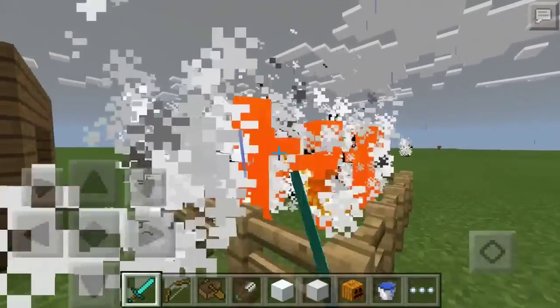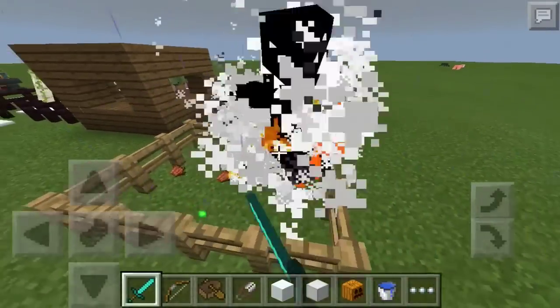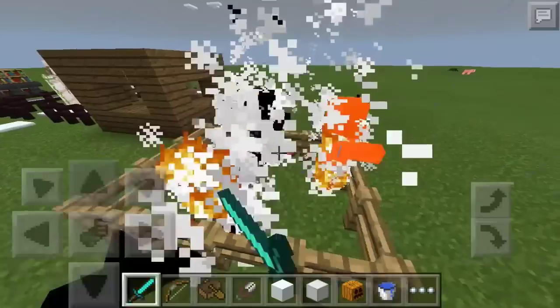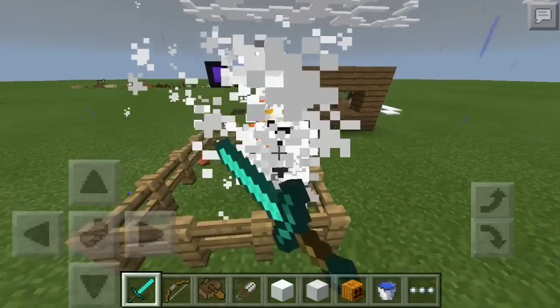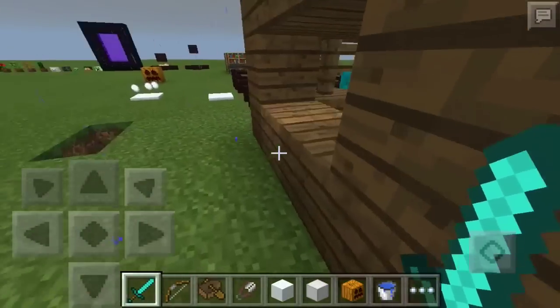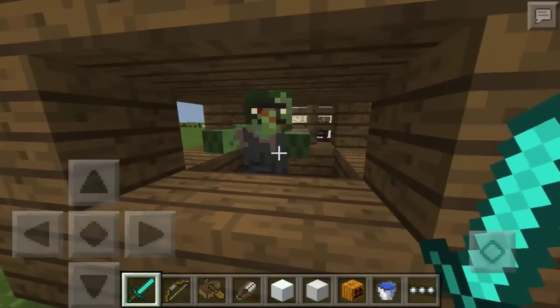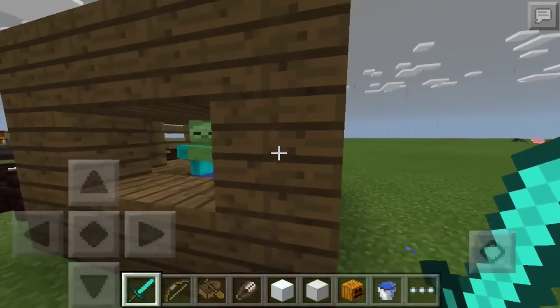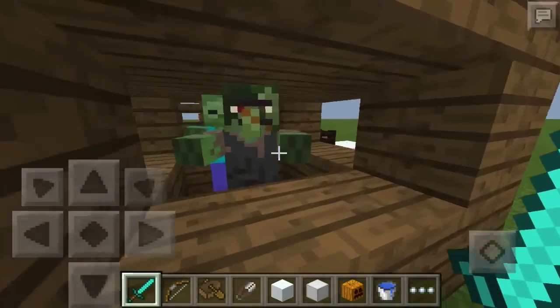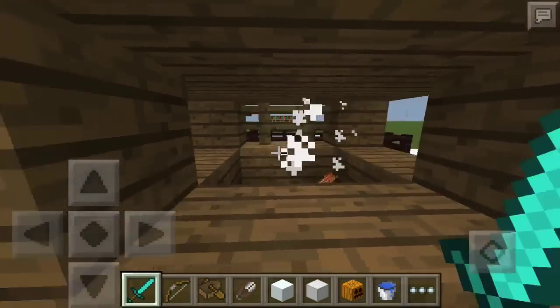Those are zombie villagers trying to burn in daylight. Villagers do turn into zombie villagers when a zombie attacks them — that's pretty cool. Here's a normal zombie and that's a zombie villager. Pretty cool addition to the overworld.